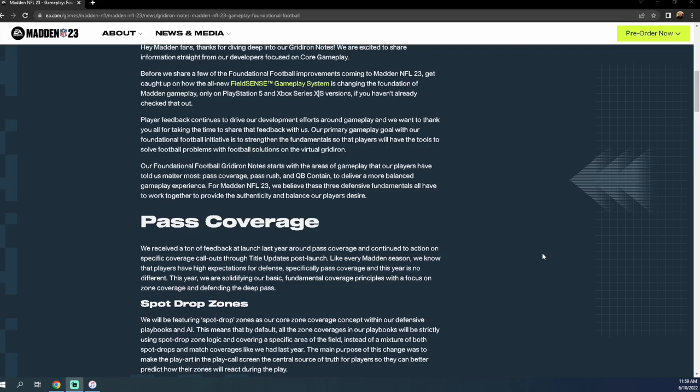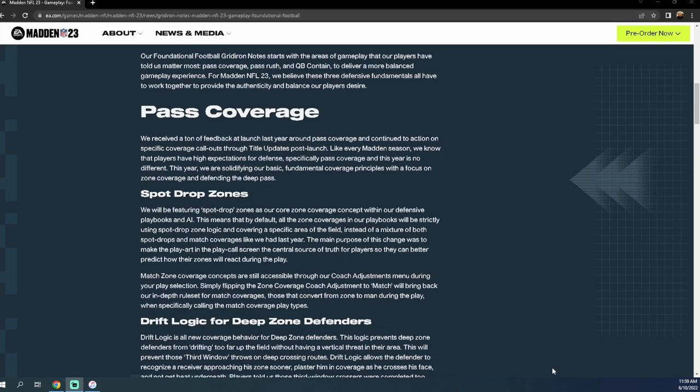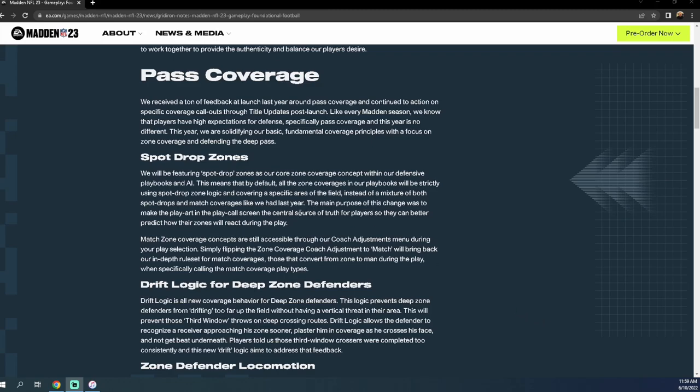In Madden 23, it's going to be very difficult to be beat by random plays. I really like that — people should have to think about what they're doing. This brings me to my next point: zones in Madden 23 will feature spot drop zones as the core zone coverage concept. By default, all zone coverages in the playbooks will strictly use spot drop zone logic, covering a specific area of the field, instead of a mixture of spot drop and match coverage like last year.